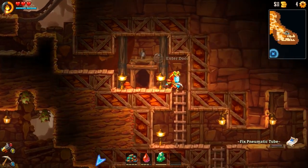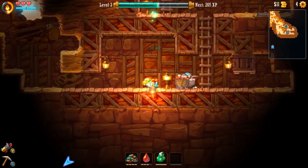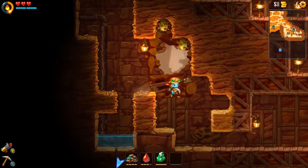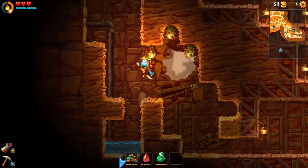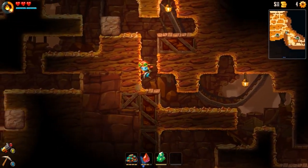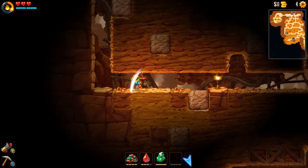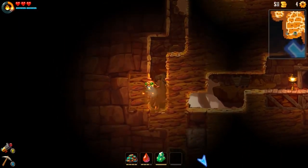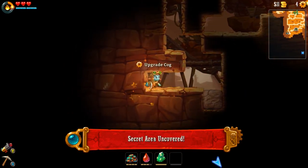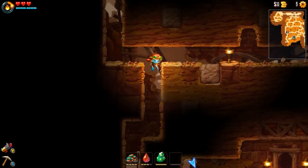We went all the way to the right and there wasn't anything interesting. The ground is broken down there - can't go down, that's what I meant to say. This is just a bunch of these dudes. Is that broken ground? No. Do we get everything over here? Probably. More ore - that was convenient. I just looked right up and there was broken ground - how much of that have we been missing? Let's go back up and sell.